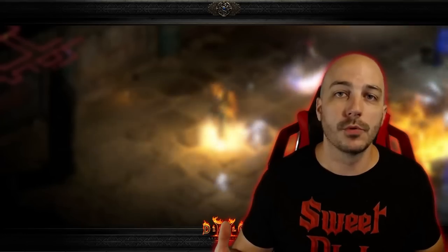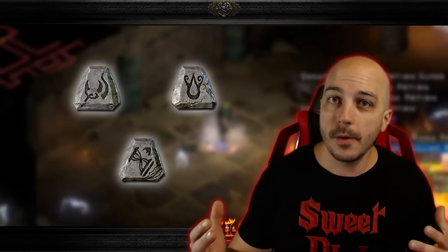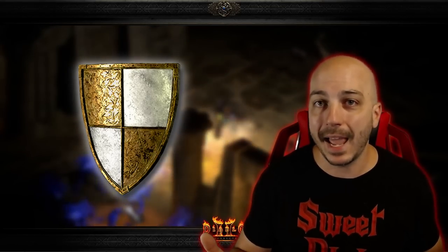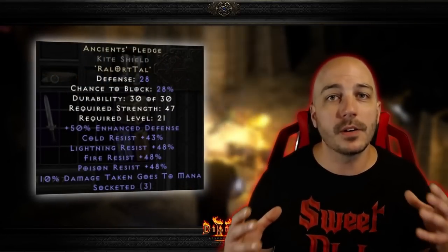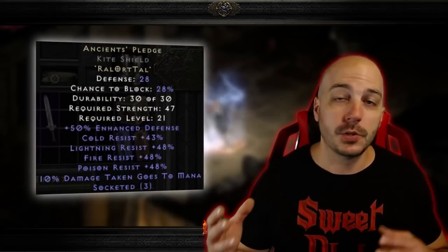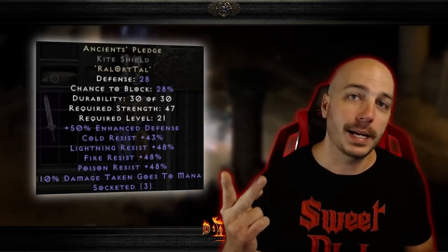Even without getting the runes on this particular quest, they're not incredibly uncommon. The Ral and Tal you can actually just get farming the normal Countess. And the base to make this rune word — the three-socketed shield — you can actually buy from Fara in Act 2, right there in normal. The main benefits of this rune word are pretty obvious: that's the massive amount of resistance listed at the bottom. You get 43 to Cold Res and 48 to the other three — Fire, Lightning, and Poison.